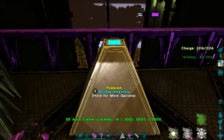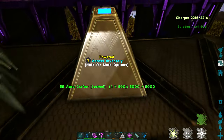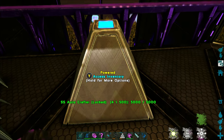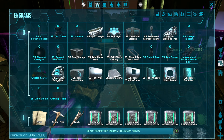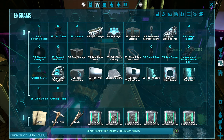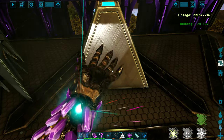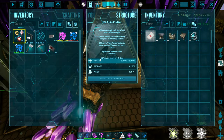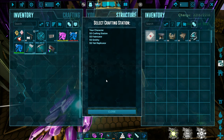Now let's say I want to make something in my Auto Crafter. I'm going to use my tech replicator for this — let me go find a nice easy tech engram. I've got a lot of the tech materials unlocked already, so obviously you want to make sure you have the engram for whatever it is you're crafting. First thing you're going to do is come in here to the inventory and select your crafting station.